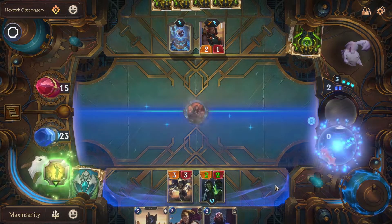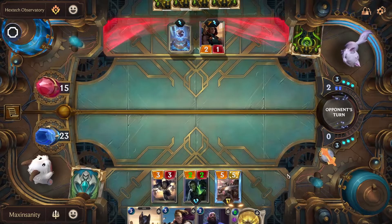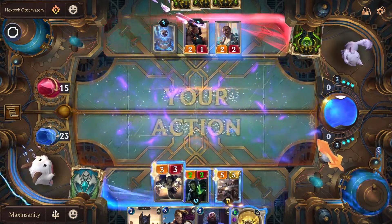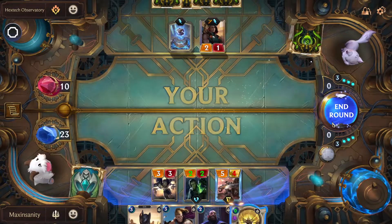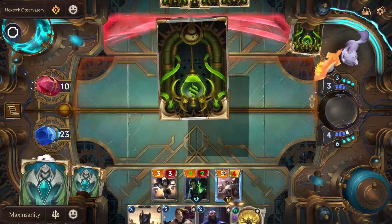We can do it. Now if they use mystic shot like that, it would be traded for 2 mana. That side will keep up. We're gonna develop our board first.